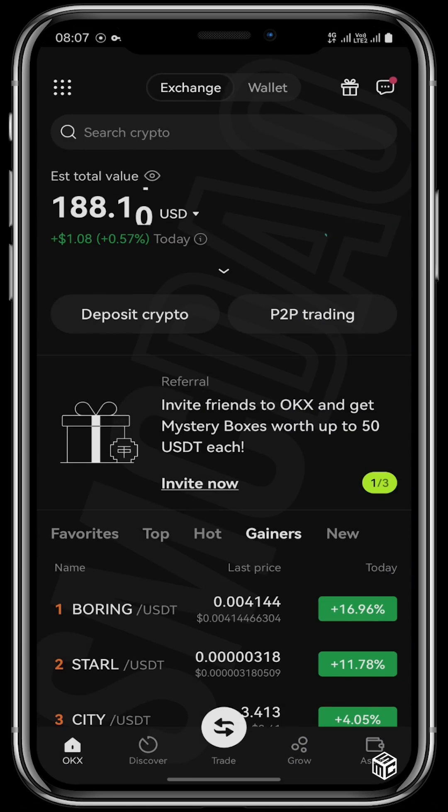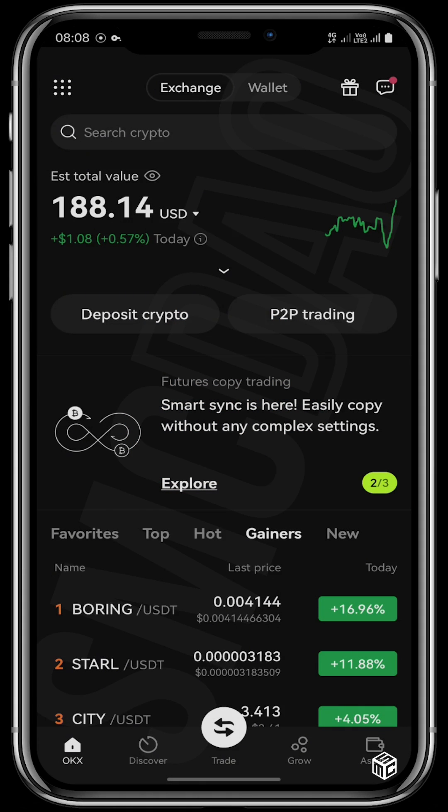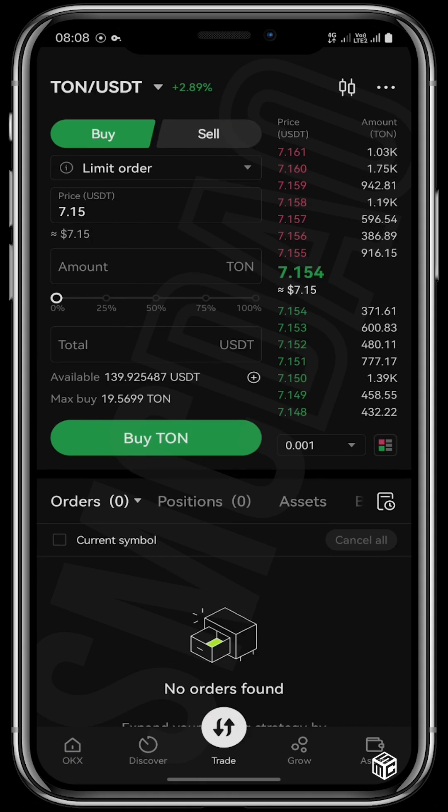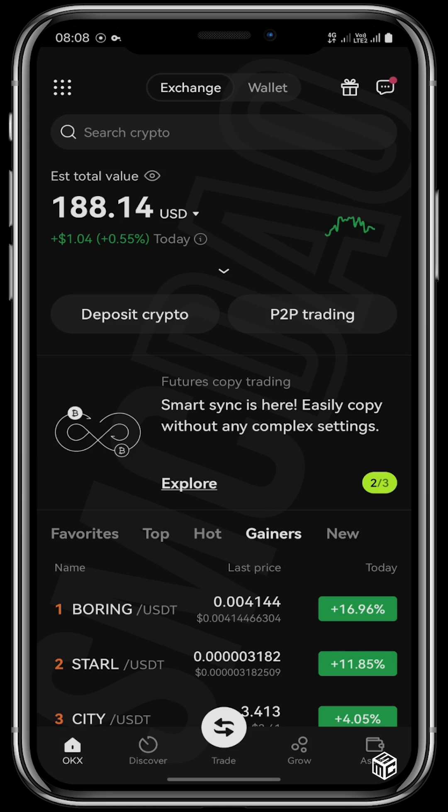Open your OKEx app — this is the homepage that appears. To be able to mine NOT coin, you first have to ensure that you have TUN in your wallet. You can easily get that by tapping right here on trade to buy your TUN coins. Put in the amount of TUN you want to get based on the available USDT you have, tap on buy TUN, and once you have done that, you officially have TUN tokens in your wallet.